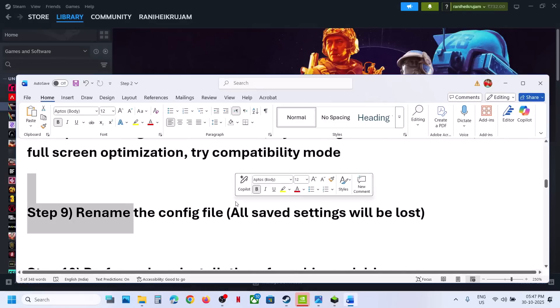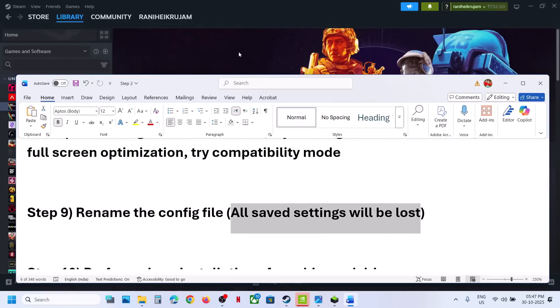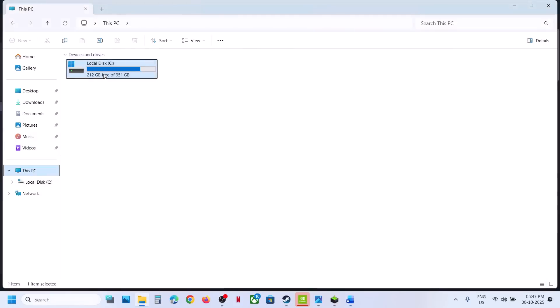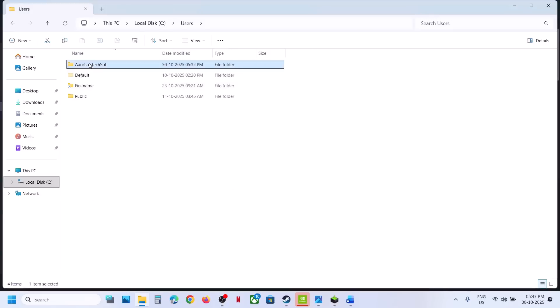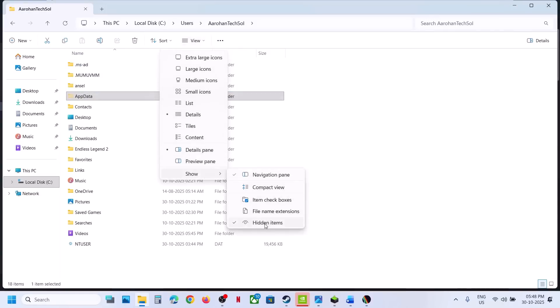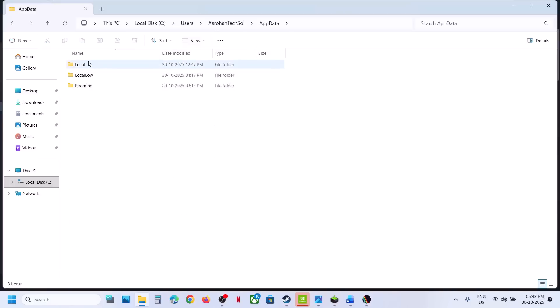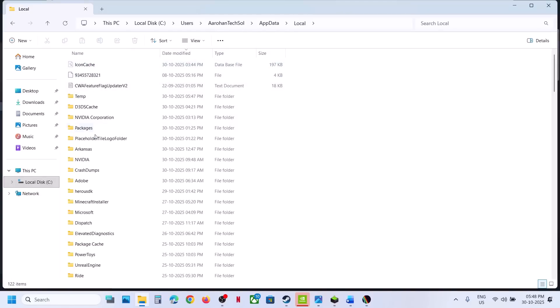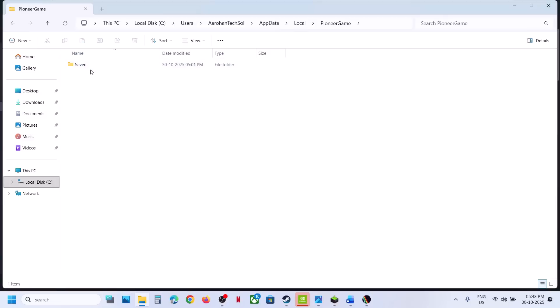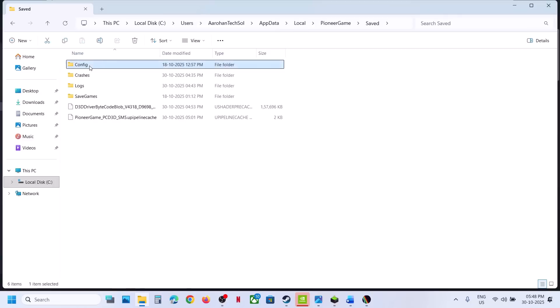The next step is to rename the config file — note that all saved settings will be lost. Open File Explorer, go to This PC, open the C drive, open the Users folder, open your username folder, open AppData. If you don't see AppData, click View, select Show, and put a check on Hidden Items. Then open AppData, Local, find the Pioneer folder, open it, go to Saved, then Config. Right-click the Config folder, rename it, relaunch the game, and check.